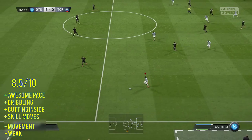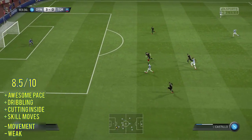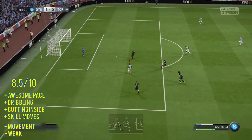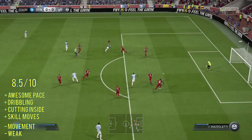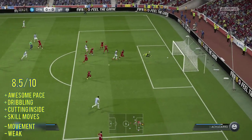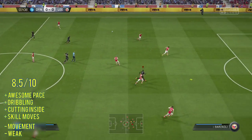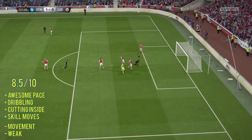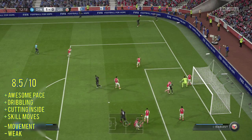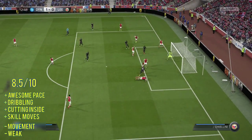Overall we're giving Fabian Castillo a rating of 8.5 out of 10. His downfalls: through his positioning, he can sometimes lack movement — he doesn't always make the runs, you have to force him every now and then — and he's also a bit weak, which is expected for this kind of player. But he's absolutely rapid, his shooting is good enough for the level of player he is, his dribbling is fantastic with quick feet and that much pace, so defenders can really struggle to get near him.